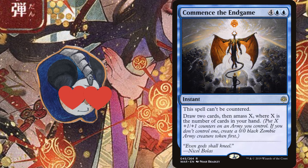Other than artifacts, instants and sorceries are my favorite card type. In Commander, Spellslinger might be one of the most flexible and fun archetypes to play.